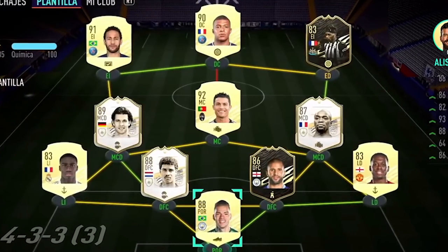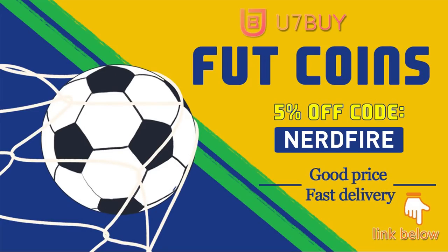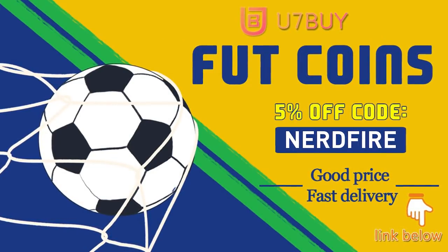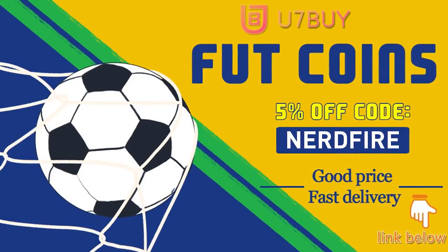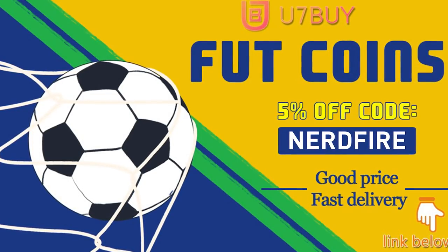Are you facing ridiculous teams and you're stuck with ones just like this? Well, look no further. Head over to You7buy.com and get yourself some foot coins using the code NERDFIRE at the checkout for 5% off your order. It'll be linked in the description. They are cheap, safe and the most reliable, so make sure you go ahead and check them out and make your team better than ever.